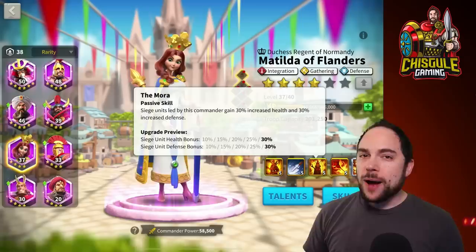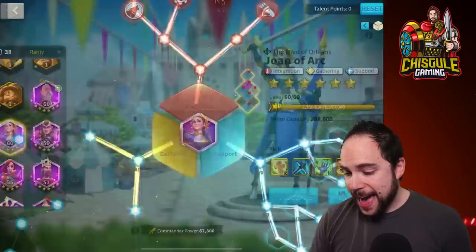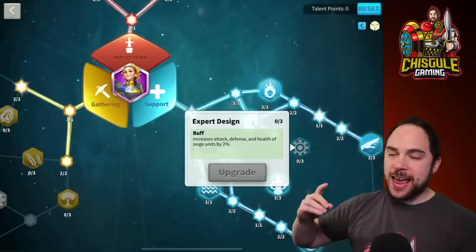The suspicion here is that we can use her as a secondary to a commander like Joan of Arc, who has some really insane amounts of stats that she gives to siege units with this little-known talent, expert design, in the support tree. We have actually used the support tree with siege units to defend and go positive against Attila Takeda, which is insane.